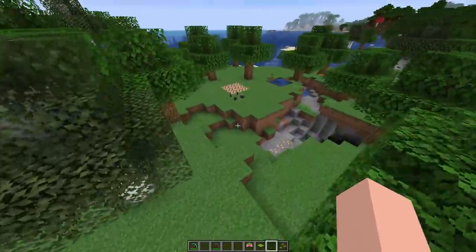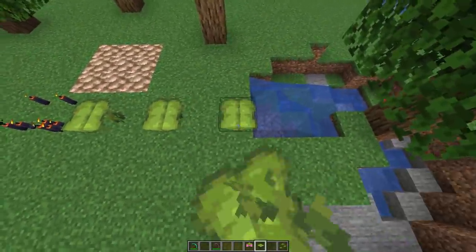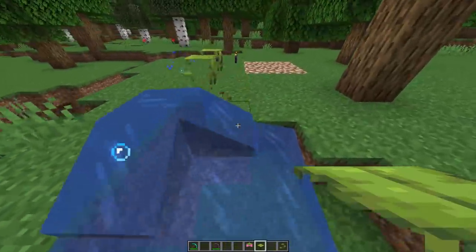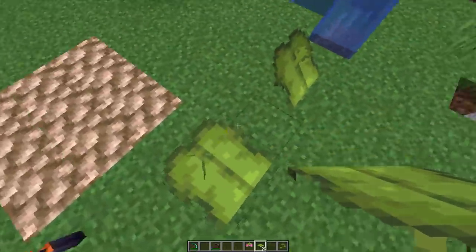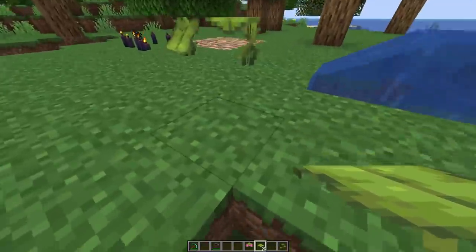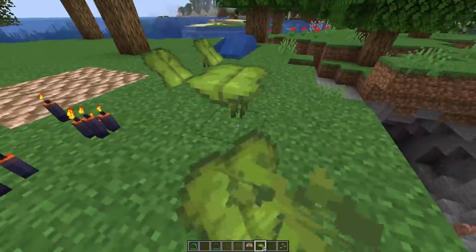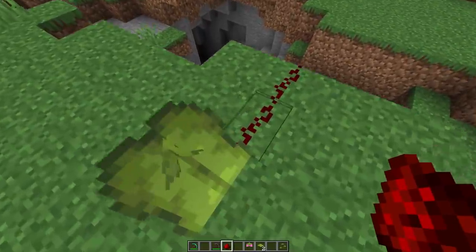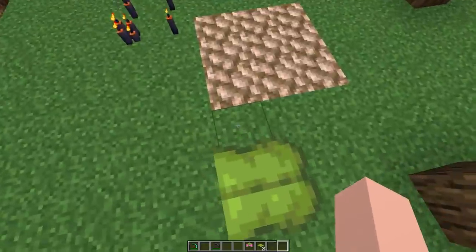Moss carpet — if you want extra thick grass, here it is. But that's not the most important thing in this update. I think the most important thing has to be the big dripleaf. It gives you a certain amount of time to stand on it, then you can jump off and eventually it will come back up. I can see so many cool parkour obstacles with this. How funny would it be if it worked with redstone? That'd be awesome, but it doesn't.